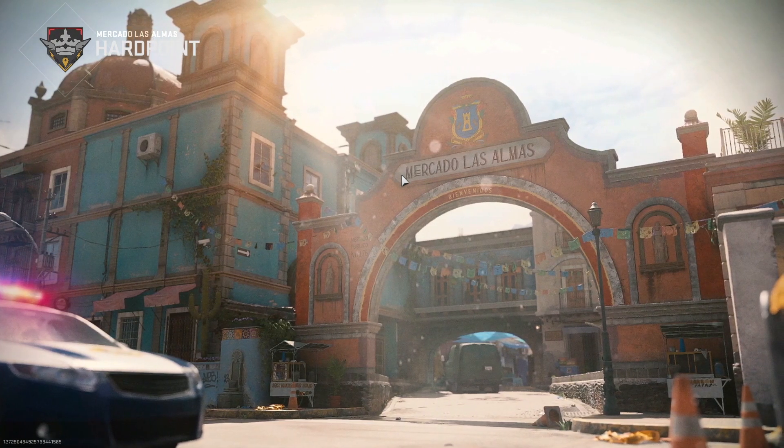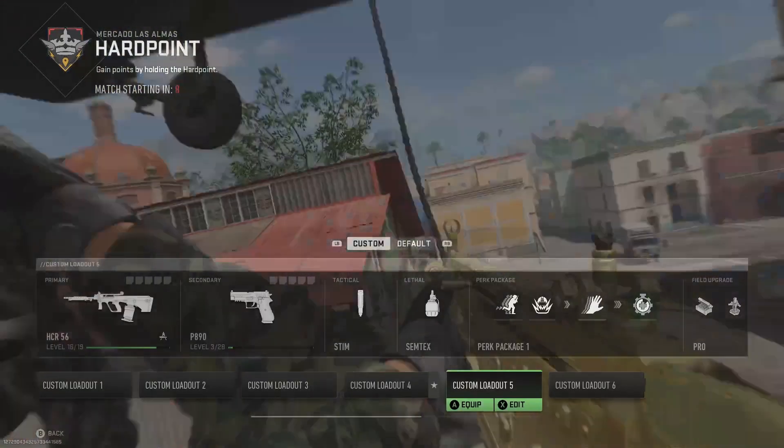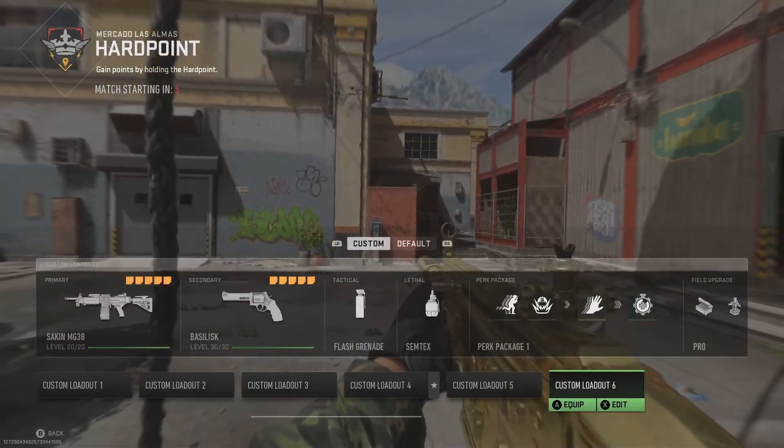That guy's name is TTV Hot Routes, so I guess just pre-aim a flank. Let's see how hot his routes actually are. Nah, his teammates are gonna beat us there and then we'll be the ones getting pre-aimed.